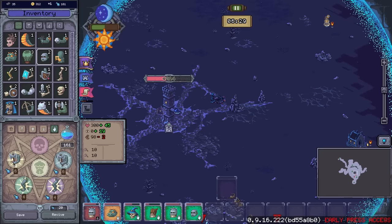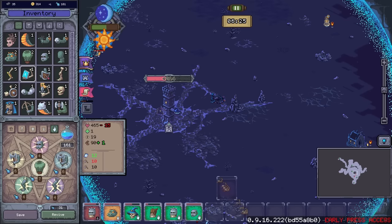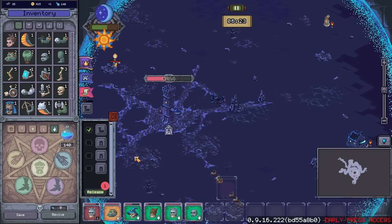Are these zombie arms? We don't have any zombie bodies. Orc body — Bastard Orc: vampirism plus 30, plus some gold. I really like finding these different templates. I almost kind of wish it would actually give you hints, like putting it down and saying 'Hey, you've actually found like five out of six of these parts — just swap this arm out a couple of times and maybe you'll find the full set.'